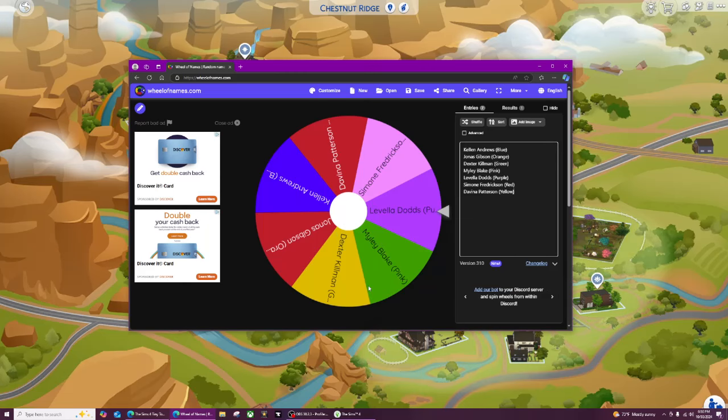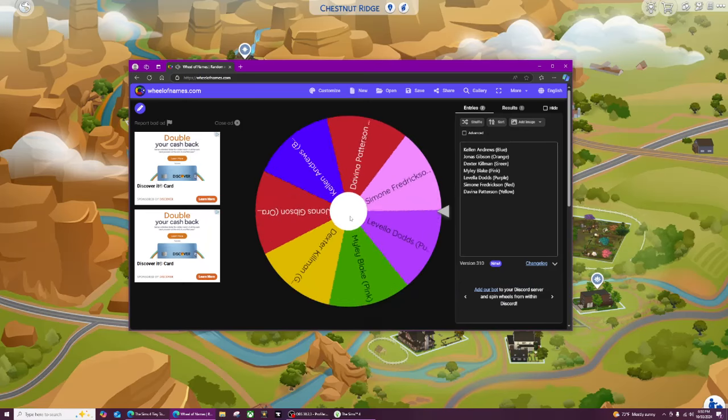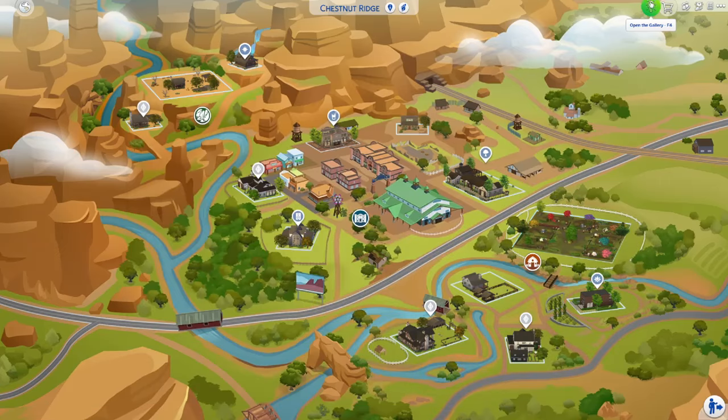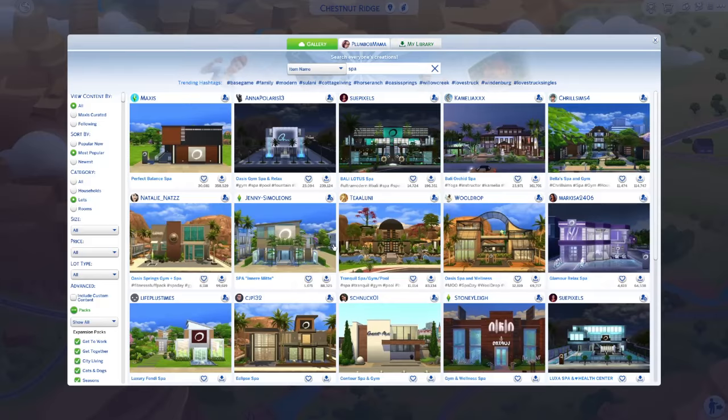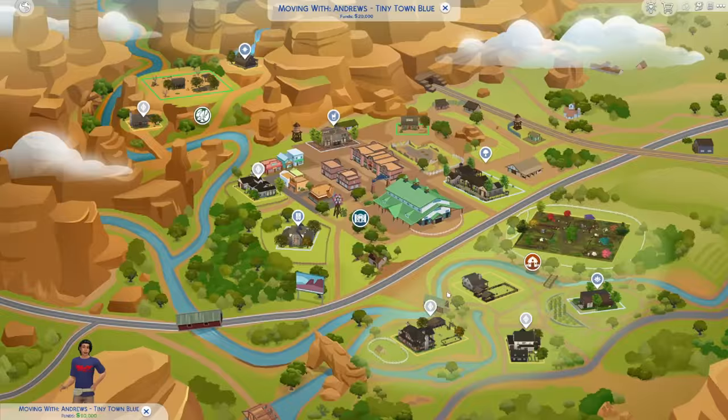All of our sims are on this wheel of names and we're going to pick a sim to play first. We spun and we got Kellen Andrews! Kellen is blue and he's available on my gallery — all of the sims are available for download, though they do all have custom content, so keep that in mind.